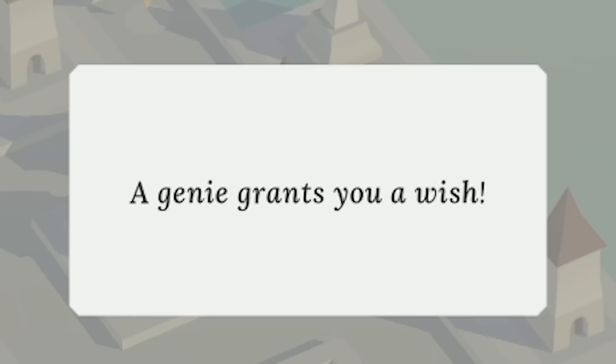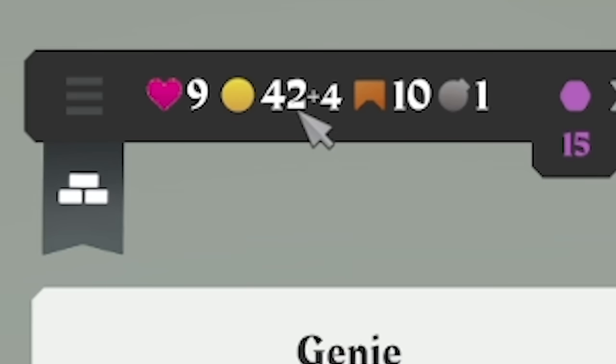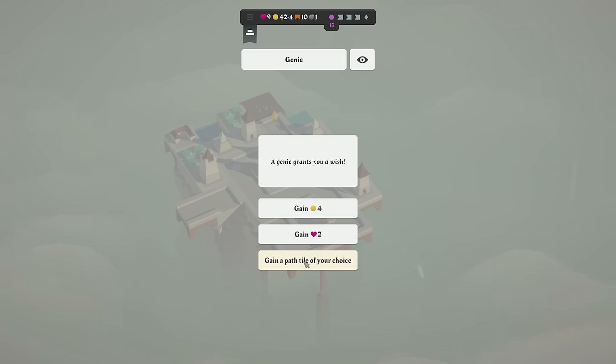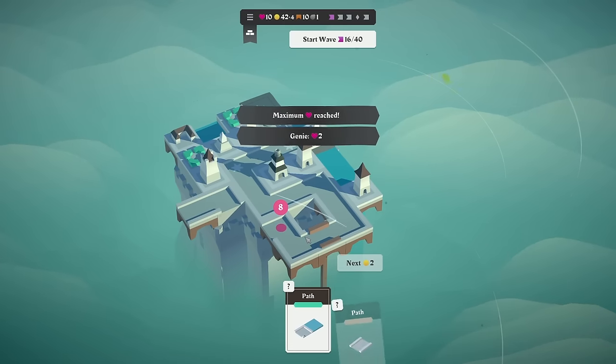Pat on the back for you, Matt. Oh look, a genie grants you a wish. So we can either gain four coins — not the most useful now we're at 40 coins — we could gain two hearts, or half a tile of my choice. I feel like I should probably go hearts, but I really want to go with the tiles. No, I've gone hearts.